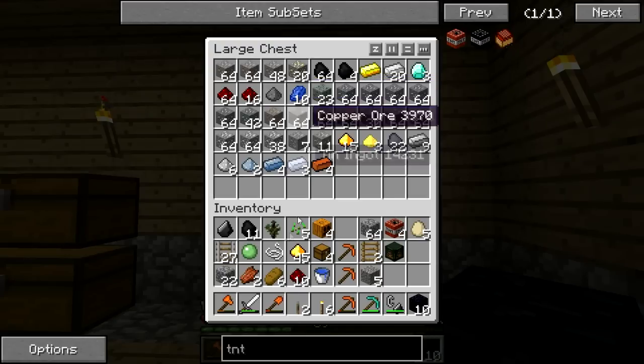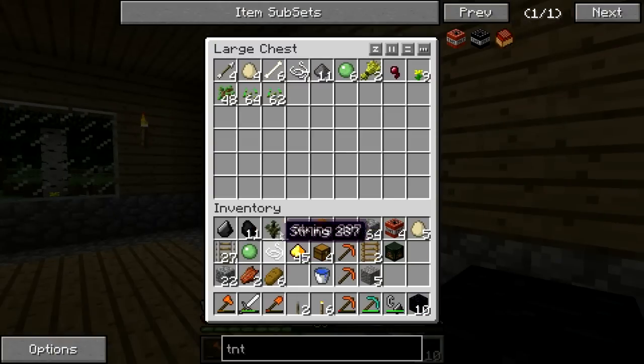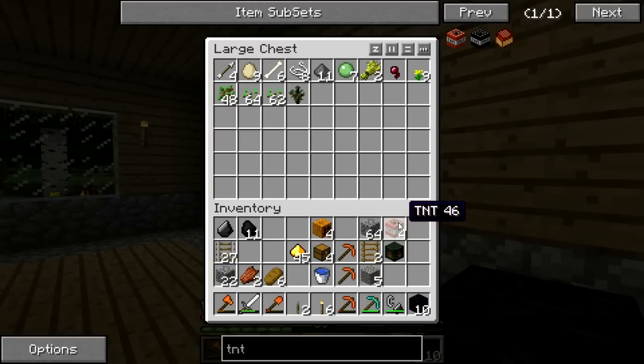We have 10 lapis. It would be nice to get some more. I believe I might have some in the other chest. Eggs, ladders goes in a different chest. TNT will go in that other chest.